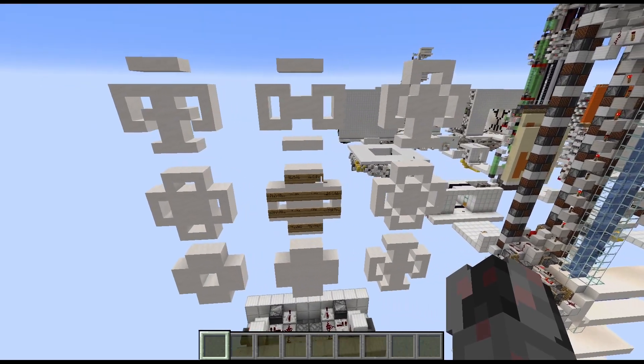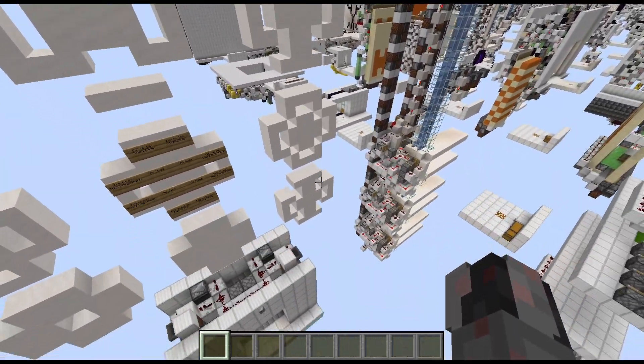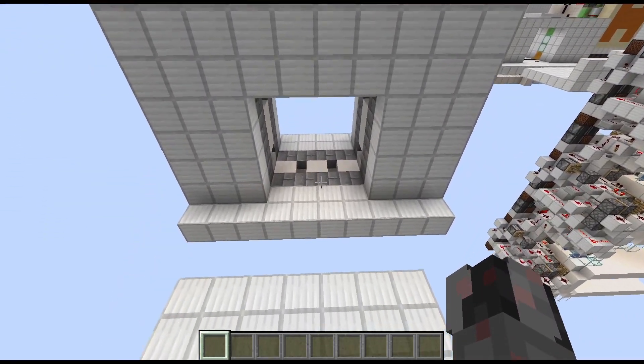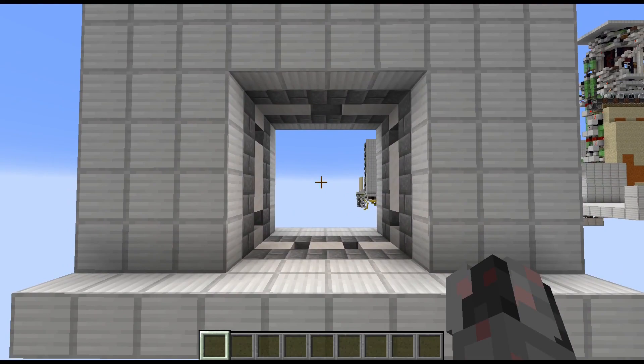There are many, many different options — obviously this is just a few, there are many more. And with that out of the way we have finally reached the end of this tutorial for this 4x4 cross shaped door. I hope you enjoyed it and well, see ya!